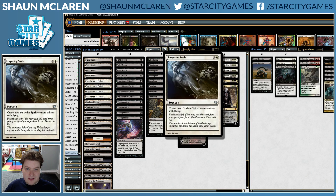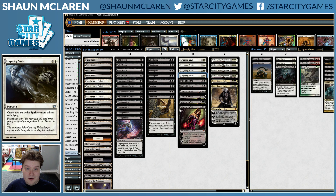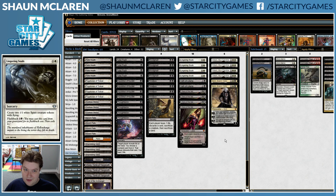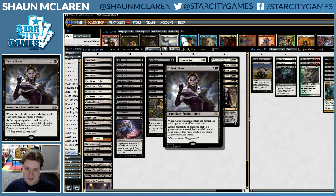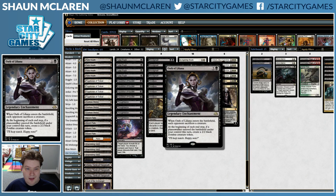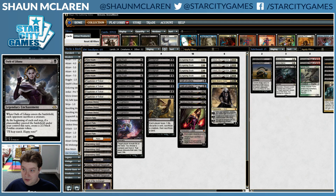Lingering Souls is obviously going to be great — a good card to discard to either of these, and just efficient at protecting your Planeswalkers. Lingering Souls is a good card. Oath of Liliana continues the sacrifice theme and is a way to generate value with all these Planeswalkers. You have a lot of Planeswalkers, so it's not hard to make a couple zombies off of Oath of Liliana.